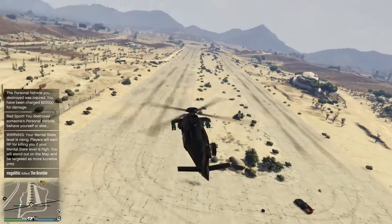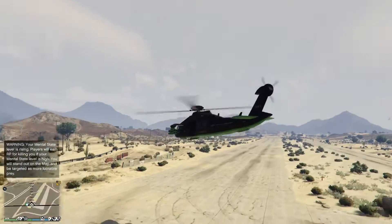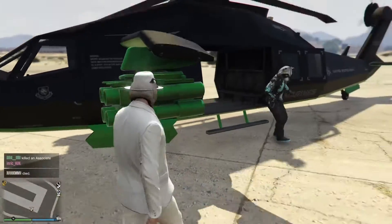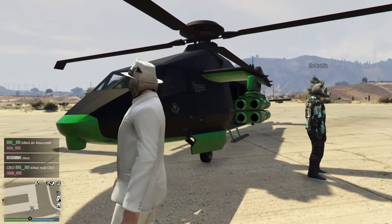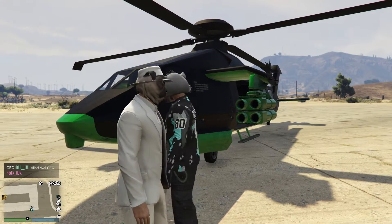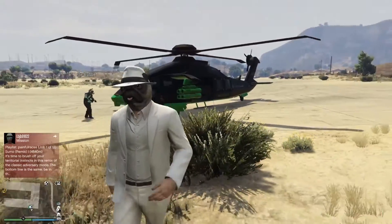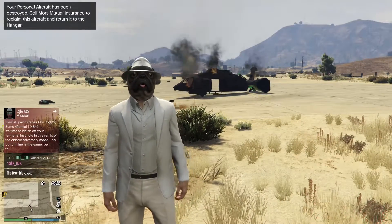So that is the Annihilator Stealth. What do we think? Average speed, absolutely shocking handling, machine guns are terrible, rockets are subpar. Should you purchase it? Simple truth — no. I'd go and get the Akula: you can sit people in the back, they can rappel down the side, and it can go into stealth mode to hide from other players online — which is rather valuable, but the Akula can do that too. All things considered, it's not really worth $4 million — it's barely worth $3 million. I'd go for the Akula. Thank you very much for watching.